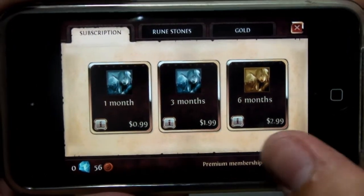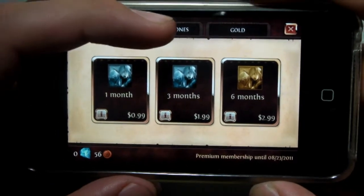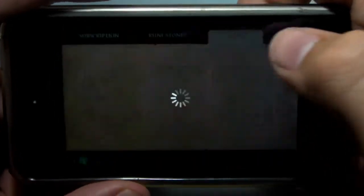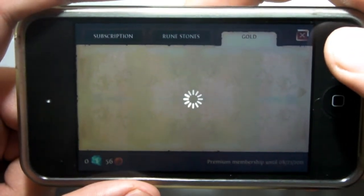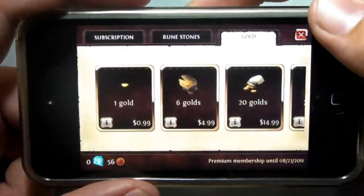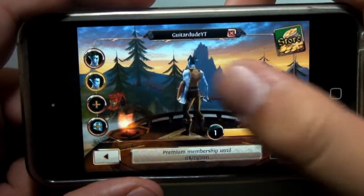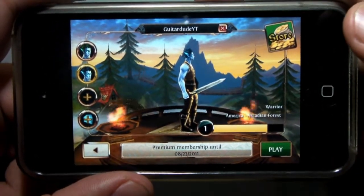As you guys can see on the main menu, there's actually a selection for a subscription. You buy the application, but then you have to buy a subscription because you only have a premium membership until a certain date. The subscription costs about $0.99 a month. You can also buy things like rune stones and gold, so you can purchase items within the game itself with actual money. Here's the character — very nice interface on the menu to view the character. You can click play from here as well.